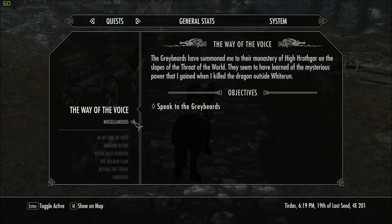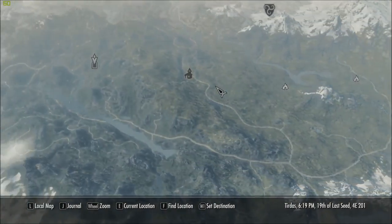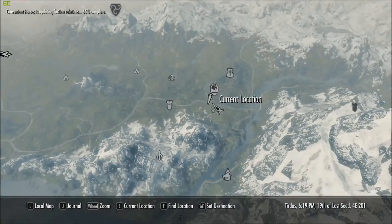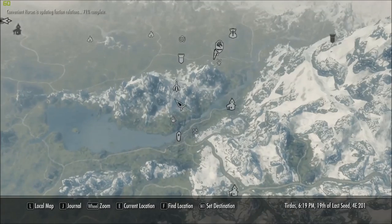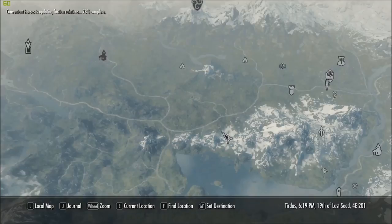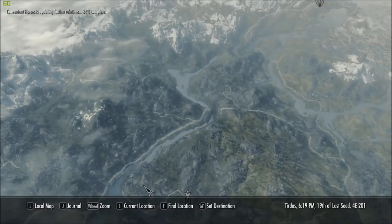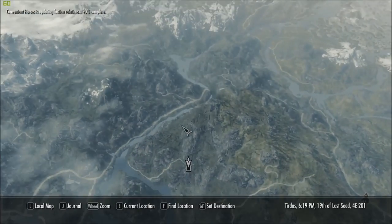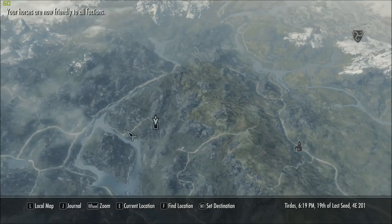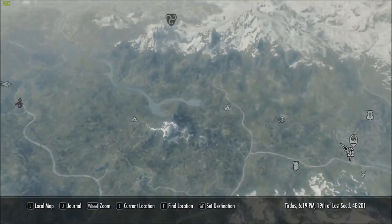We'll do the Greybeards a bit later — I want to find this Red Eagle Sword. It is quite far away, all the way over by Markarth. So we've got quite a journey ahead of us. Is there anything round here we can do? How do we get there anyway? The road goes down here — I assume that goes round. We'll probably have to go up through Warwickstead and round. By the time we get there I'll probably put a cut in, depending on how long it takes.